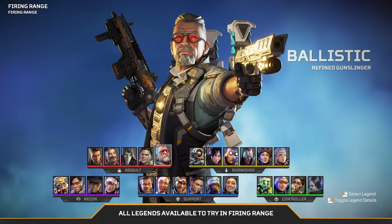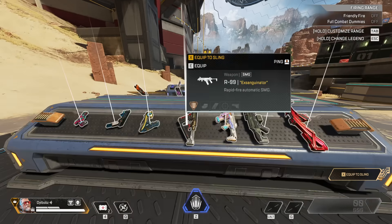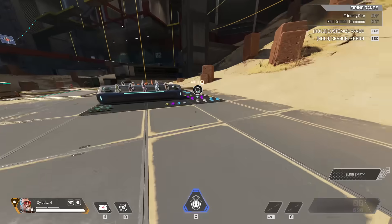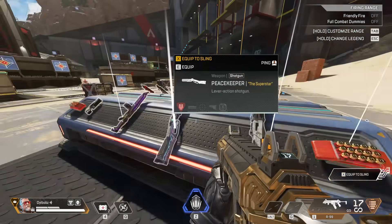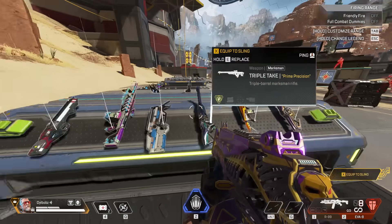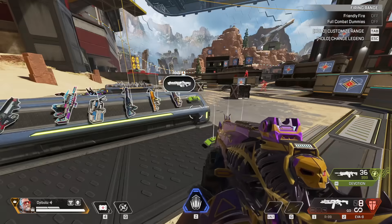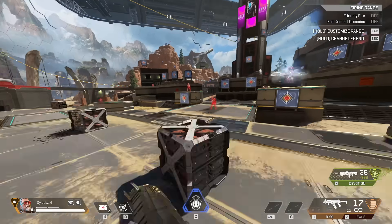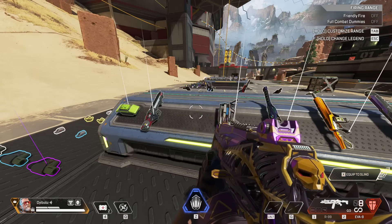First, you have to be playing Ballistic, and then in the firing range there are a few weapons facing a different way on the rack. There are weapons starting with the letter R — the R301, R99, RE45, and the Rampage. Then you have the Eva-8, which starts with the letter E, and finally the Devotion, which starts with the letter D — spelling out RED. So the first step is to equip one weapon of each letter with Ballistic. Once you do that, the sound will play.